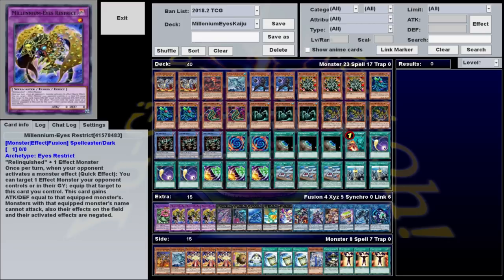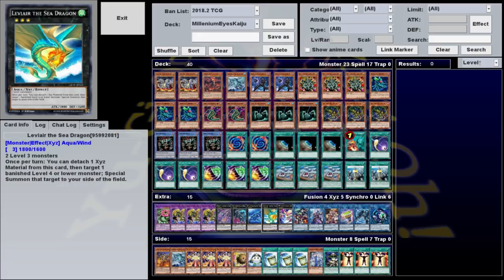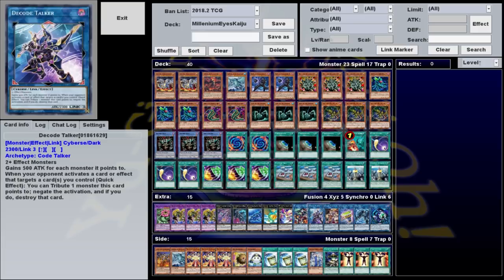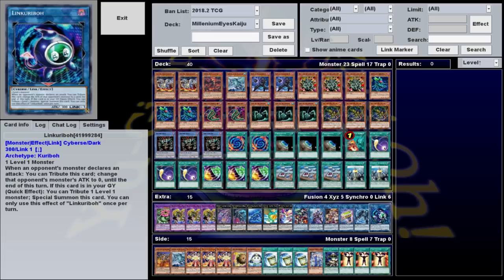The Extra Deck consists of one Predaplant Chimera Rafflesia, three Millennium Eyes Restrict, one Acid Golem, one Break Sword, one Gram Pulse, one Leviere, Zen Mains, Borolo Dragon, Decode Talker, Akashic Magician, Underclock Taker, Link Spider, and Link Karibo.